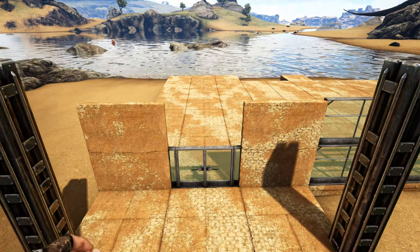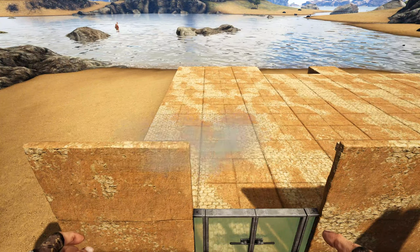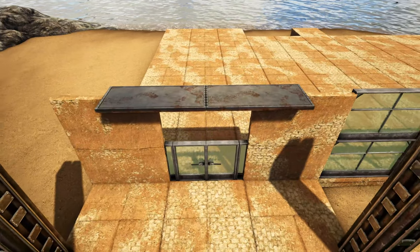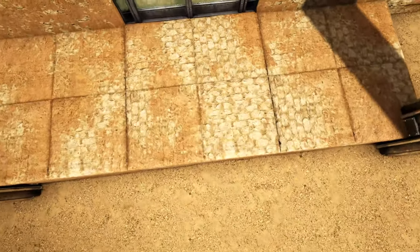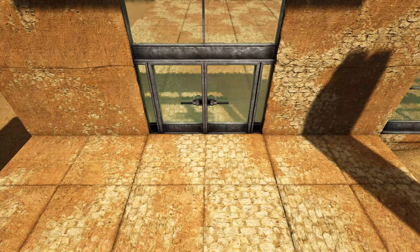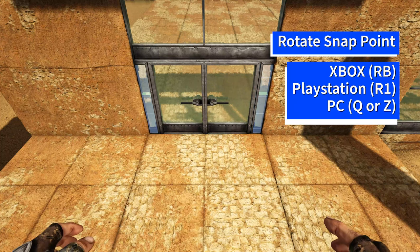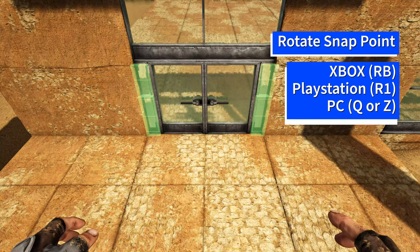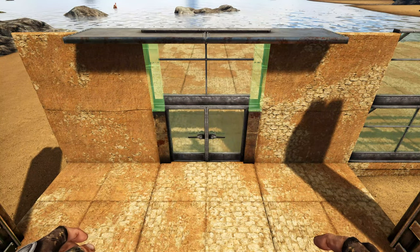Now come back to the opening above the double door. Get out a metal catwalk and place it just like this, then add one more to the right of it. Fill in above the double door with a greenhouse wall. Then come down to ground level, get out a metal double door frame, and rotate the snap point using whichever key or button is appropriate for your system until you get the green snap point. Place that down, then add one more on top, again rotating the snap point.